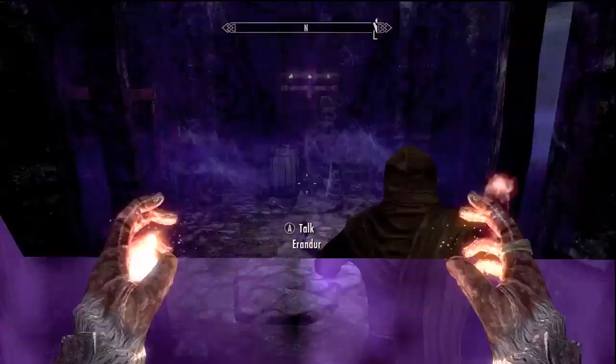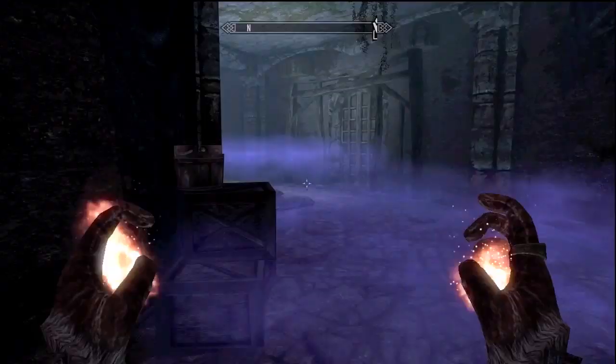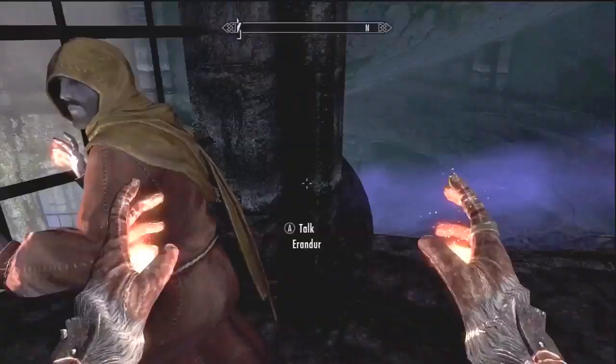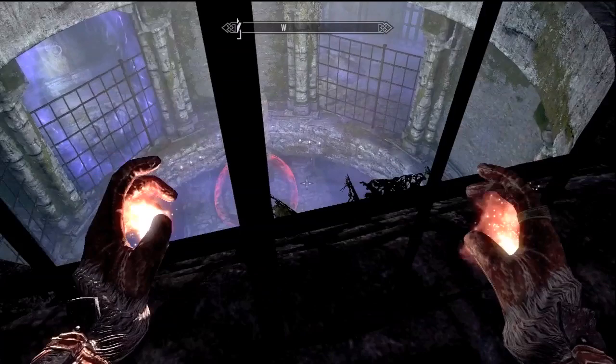Now once you go forward just a little bit, go over by this iron grate. Erandur is going to come up and do a show and tell with you: 'Behold the Skull of Corruption — the source of Dawnstar's woes. We must reach the inner sanctum and destroy it. Come, there's no time to lose.'